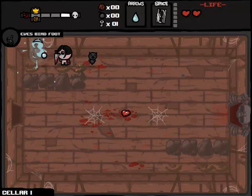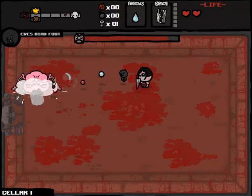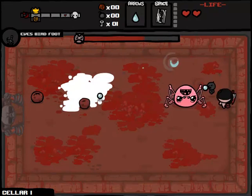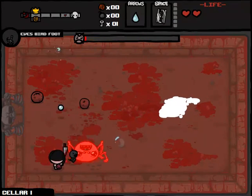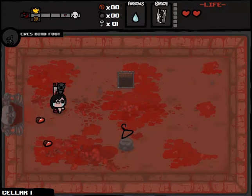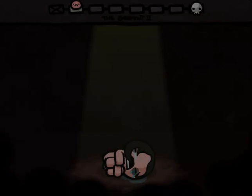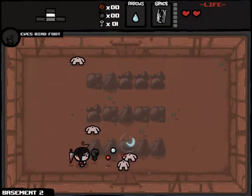You might be confused about some of the items and the unifying features of them. We have the Razor Blade, Sacrificial Dagger, Mom's Purse — which allows us to take both Eve's Birdfoot in addition to eventually getting the Polaroid — and Demon Baby. The reason we're using all these items is because these are the items you get when you beat the game as Eve under several circumstances. When you beat Satan as Eve you get one of these, when you beat Mom as Eve you get one of these, et cetera.